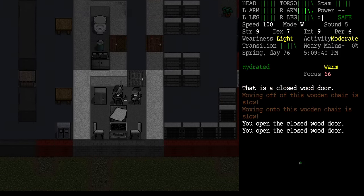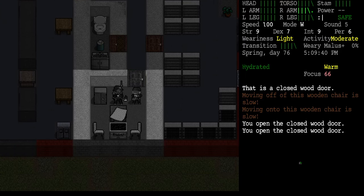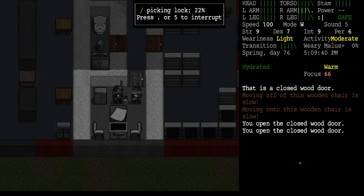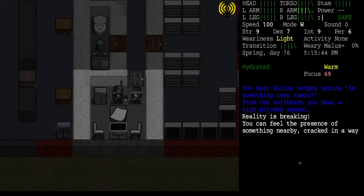I was hoping I could use a lockpick to lock this door but I don't think I can. Let's try applying the lockpick. Oh no — I applied it to the door by accident. I hear a high-pitched squeal. Stop picking lock — yes, stop picking lock.